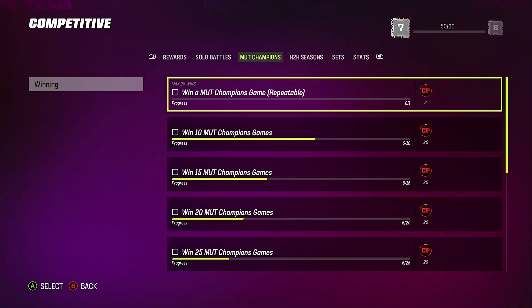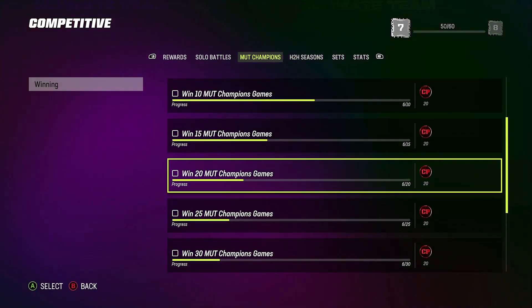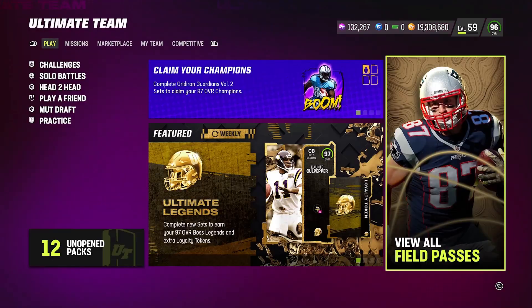After that, go ahead and dip into head-to-head seasons and squads to get some more competitive points. But the most competitive points you're going to be able to get are from MUT Champs games — just so you guys know. That's why I was able to start off and make it happen.